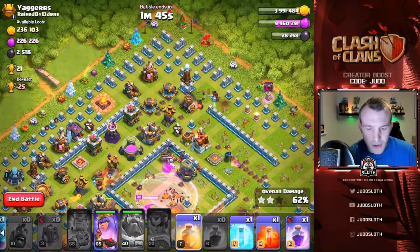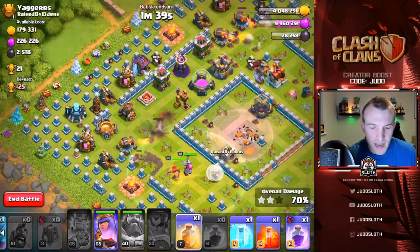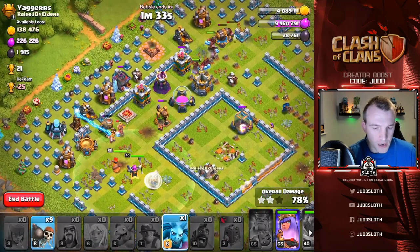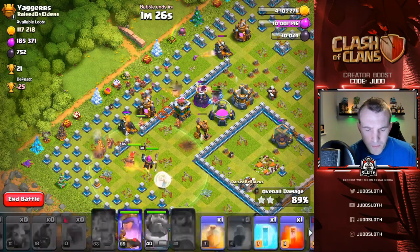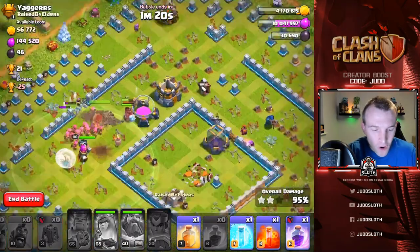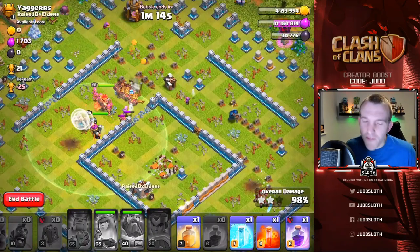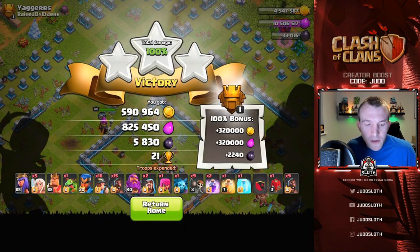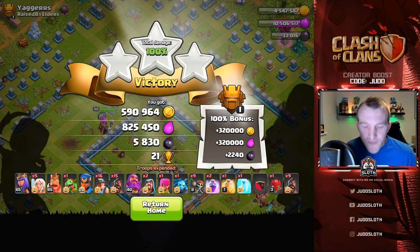Look at the hog riders coming out of the siege barracks — I don't even need to use these spells. I can just sit back, relax, and pull in three stars. Just sending cleanup troops around the base to get the dark elixir storage. Getting flustered because the hogs and miners are just too powerful! That one — granted it was a fun base and not the best designed — but we've had two huge loot raids, two successes. The hogs and miners are fun and powerful. Let's move to the next one.